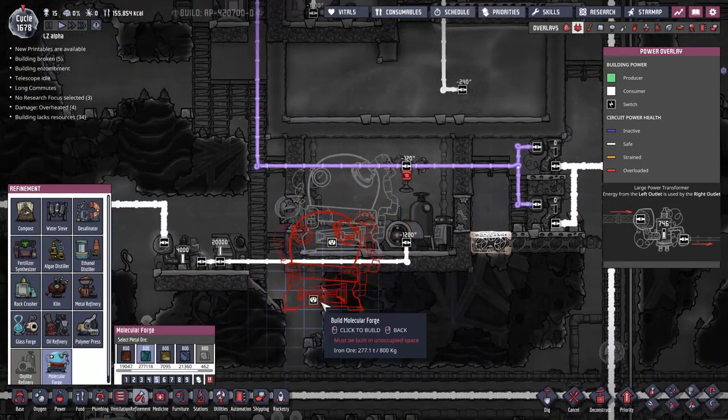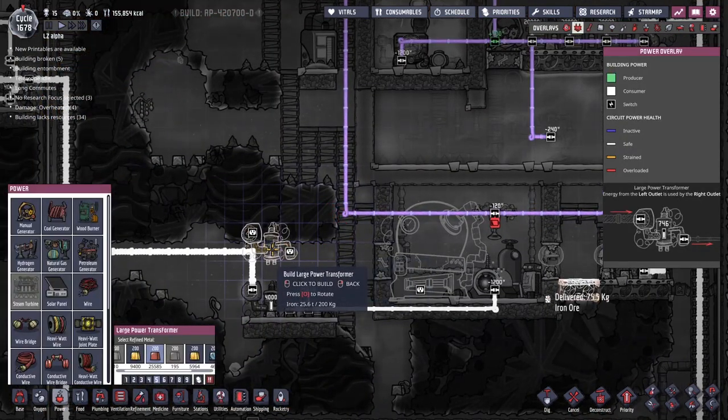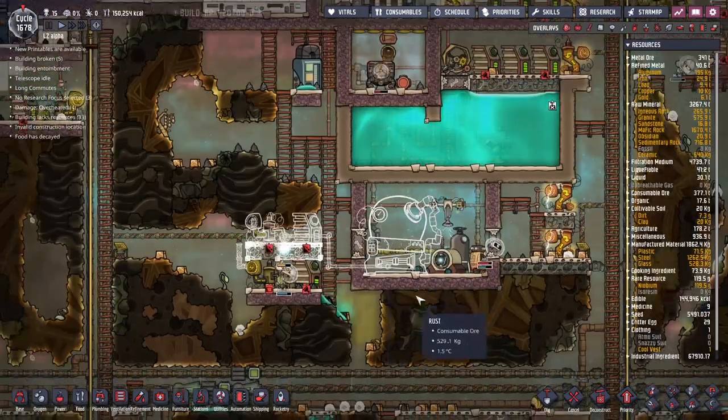We're going to need a new power source around here — that's no problem, we can just do another one. I think we're going to put it here with a battery next to it, and just like that, new power system in place.